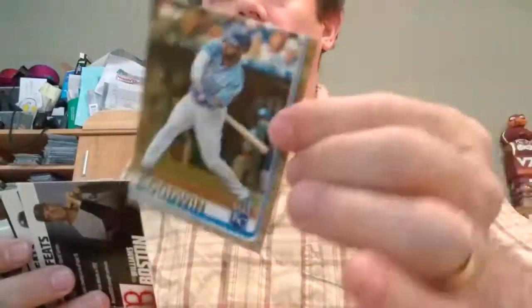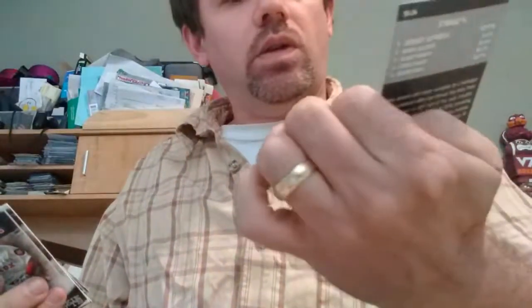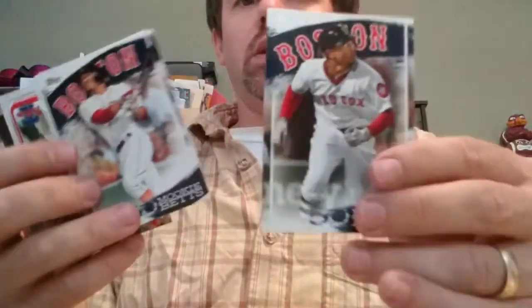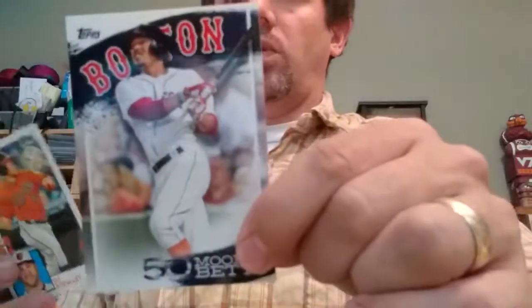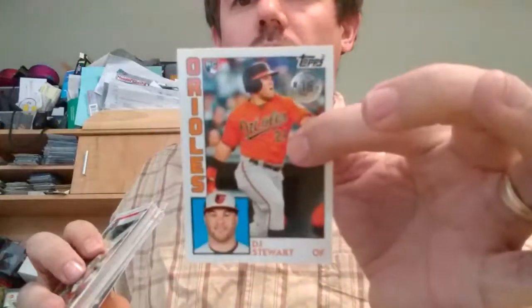I got a gold card of Ryan Goodwin, number 693 out of 2019. Franchise Feats — Ted Williams. Franchise Feats — Babe Ruth. Got a 150th anniversary parallel — Buck Farmer, what a name. And what is this? Significant Statistics — Jeremy Jeffries, stranded percent 92.9. Two Mookie Betts cards — youngest multi-homer game and three-homer hero. And a 1984 design card of DJ Stewart.